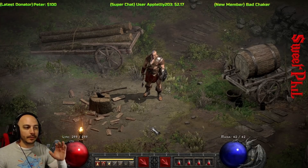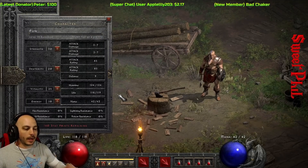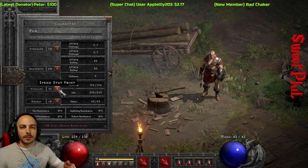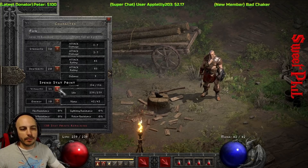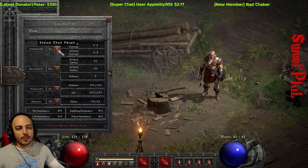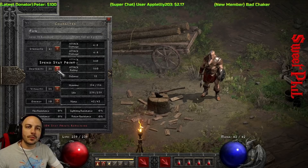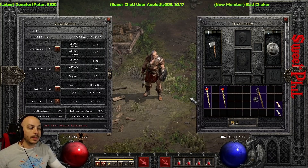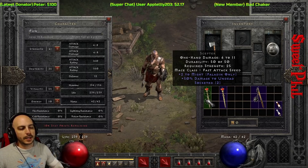Now we'll get into the class-specific stuff that's just for the Barbarian — starting with where you want to put your stat points. Right off the bat, the first few levels as you're going through Act 1, you're going to want to pump them into Vitality. You're right up there attacking and taking the brunt of all the attacks from the monsters. Later on in Act 1 of Normal, you're going to want to start putting points into Strength to get it up to a minimum of 41, and Dexterity up to at minimum 35 when going into Act 2, so you can equip certain weapons you'll want to look for there.